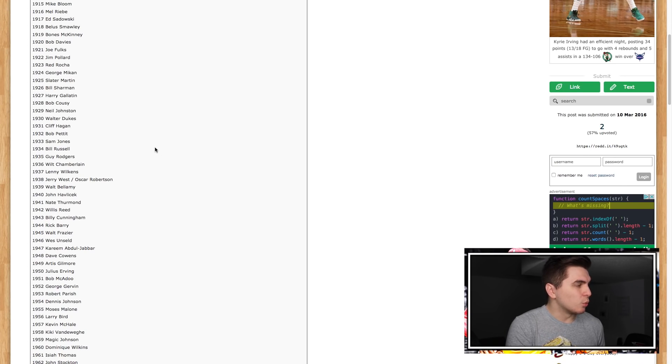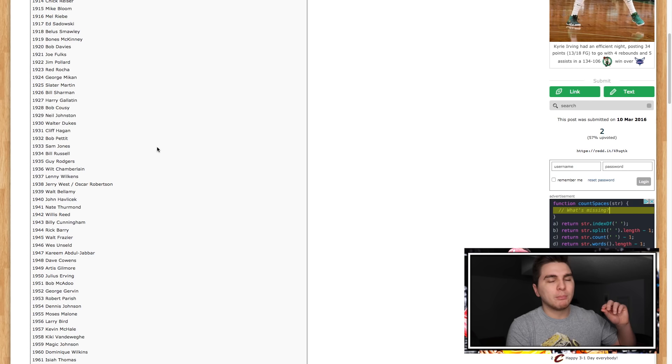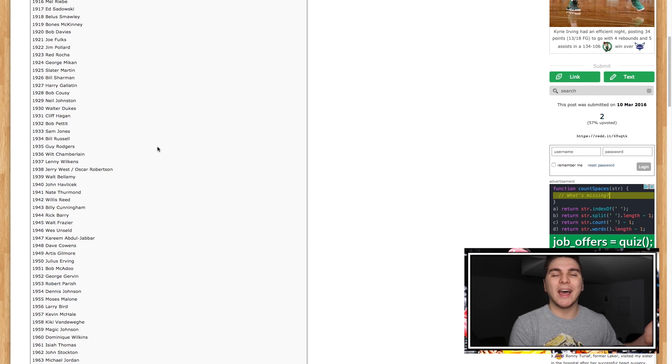We're gonna roll for each position, so that means 10 rolls in total. I'll build the lineup after, and I'll be using this Reddit page which lists the best player born in each birth year — gives us nine or ten options to choose from. It's just easier than trying to find a whole list.